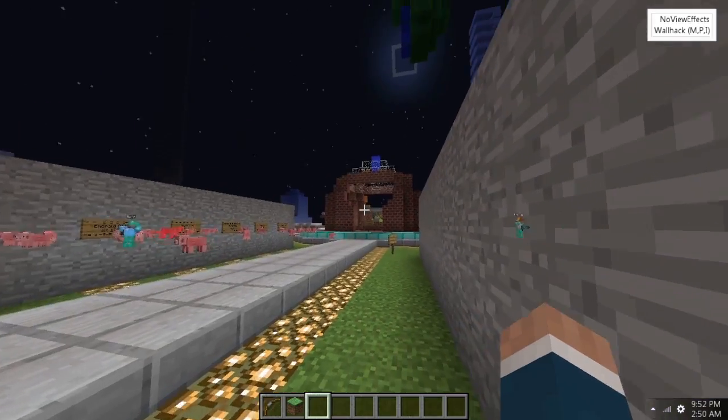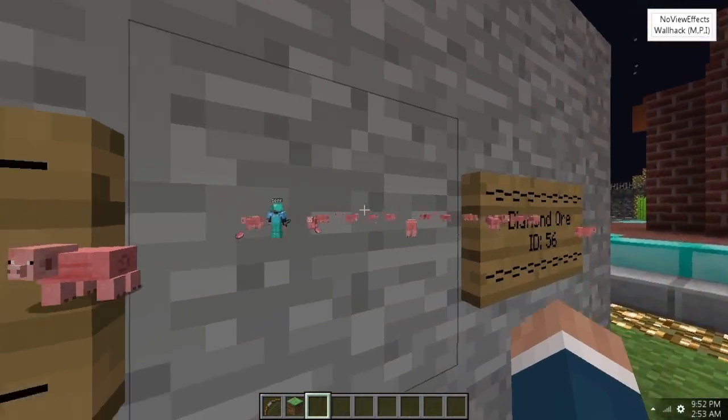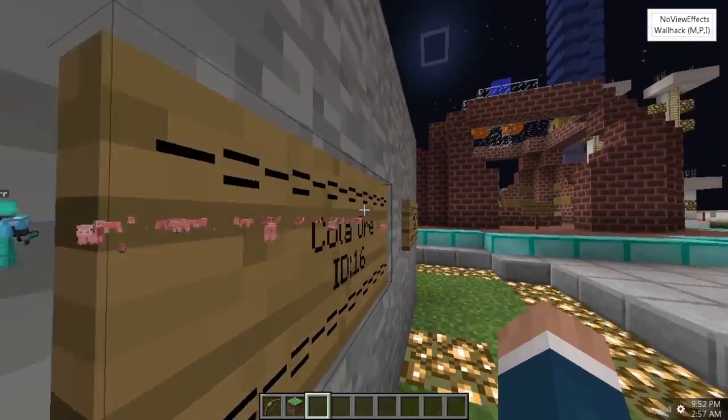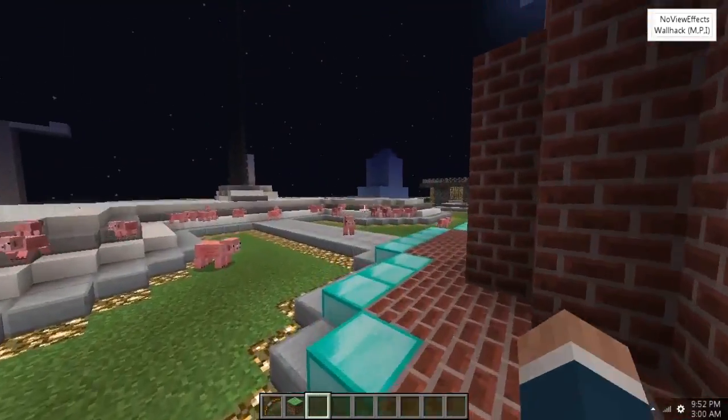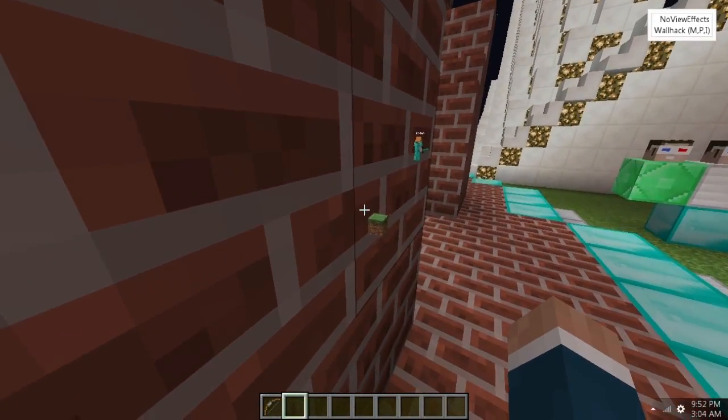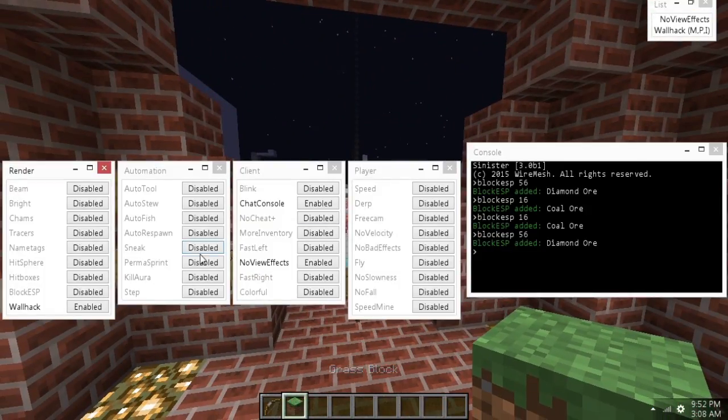The last feature in the render tab is wallhack, which is obviously wallhack and it looks really nice. You can see mobs, players, and it works for items too — you can see all of that at the top. You can also customize it as you want.